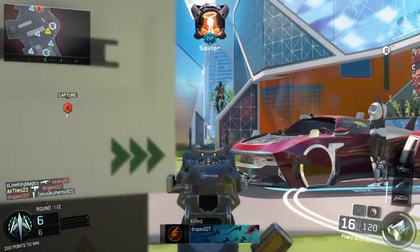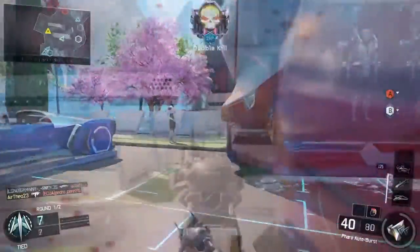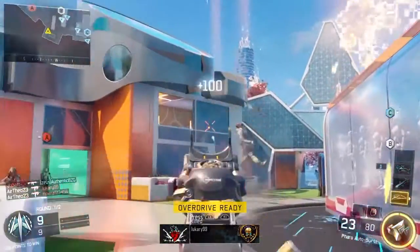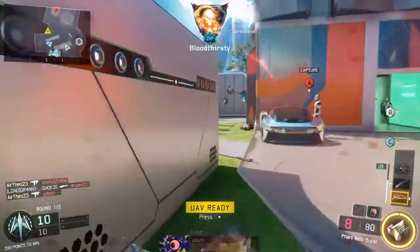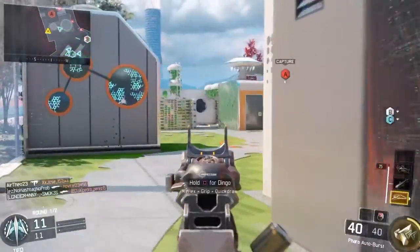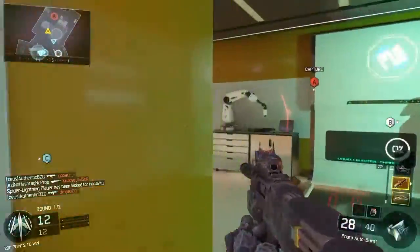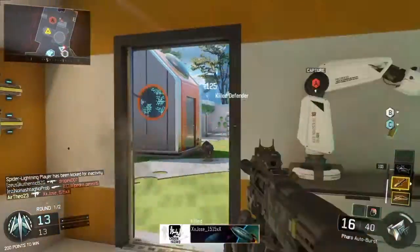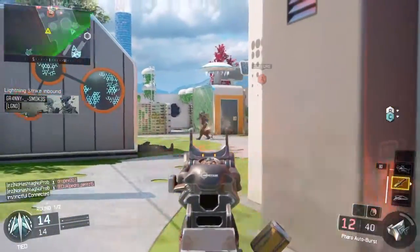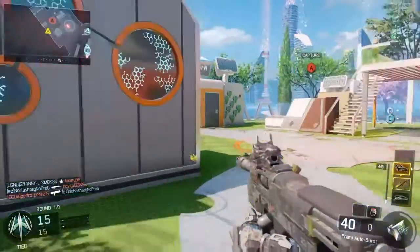The class I'm using in this video is the Pharaoh with the ELO sight, grip, quick draw, and long barrel. Grip and quick draw I use on almost every single gun — they're pretty much essential. Accuracy is so important; if you can hit your shots and win your gunfights it'll be much easier to rack up kills. Long barrel, especially on an SMG, broadens your range so you can kill people from distance, which really helps — like if you're in the spawn you can kill people on the other side.